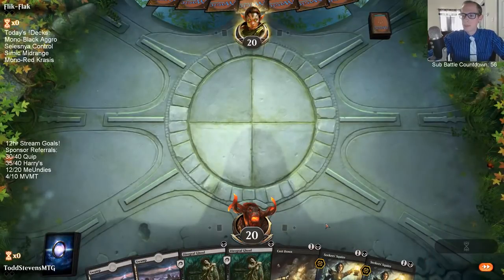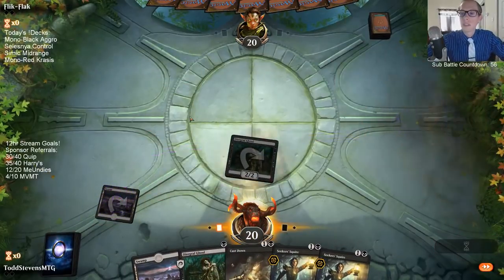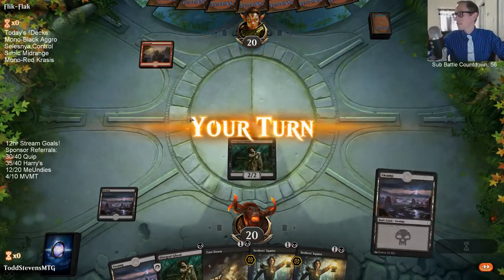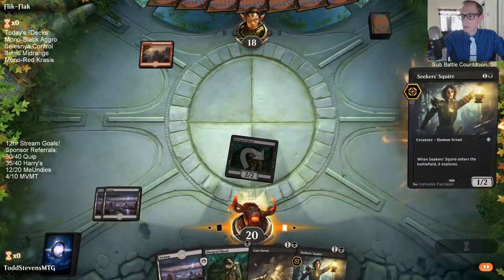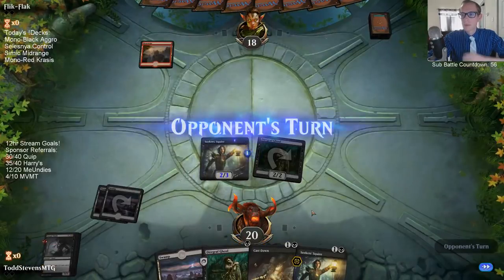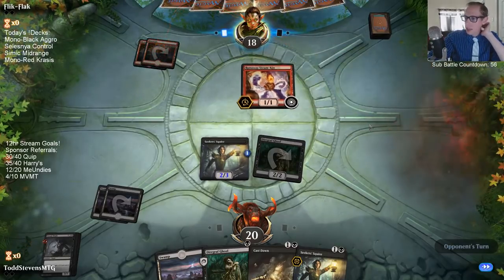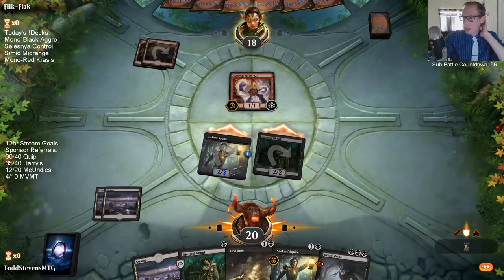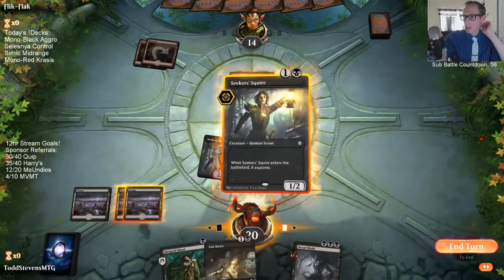Alright, game starts — opponent is on Zombies. We may want to wait until we have 4 mana to play Dreadshade so it doesn't die to Lightning Strike. I think I can wait a turn on Cast Down too; I don't think they're going to play three spells immediately.